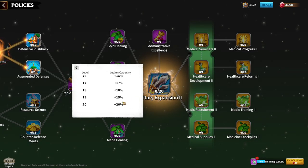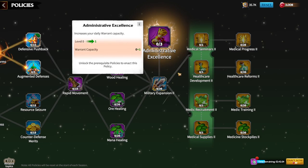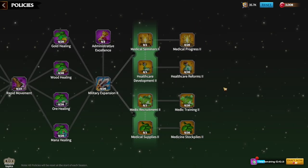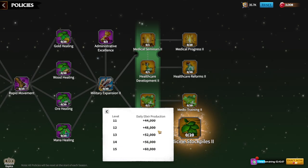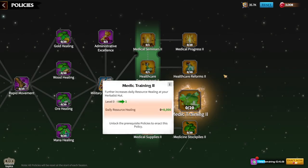What is important here is Military Expansion 2, which gives 20 percent more legion capacity — a super important policy. Administrative Excellence is a warrant capacity policy that lets you get more warrants to obtain war pets. I always upgrade Administrative Excellence in the late game, as it unlocks some of the most important policies in that section.